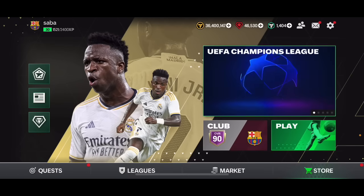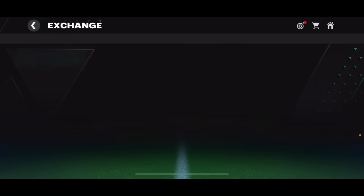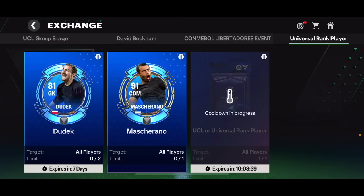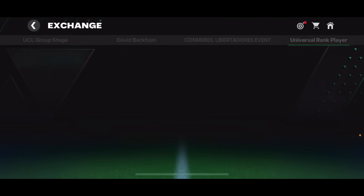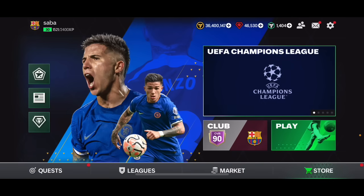You can get a fourth one in the exchanges section — an 81 overall 2-deck. You can also get a 91 overall Mascherano there. Basically, you can use these to rank up any player from 80 to 89 overall.